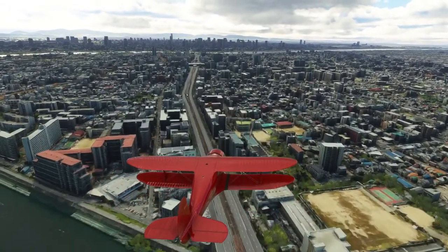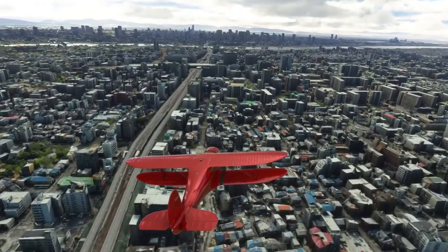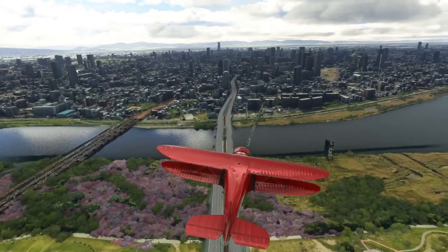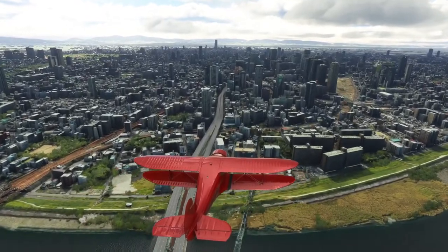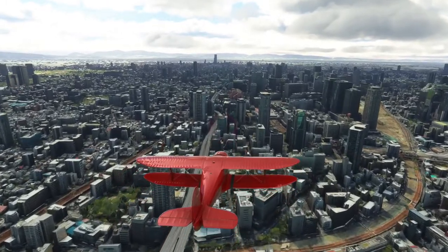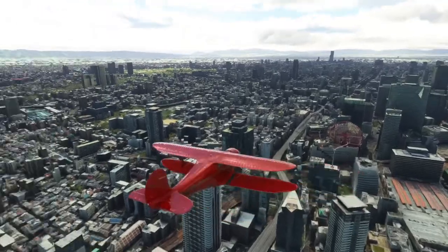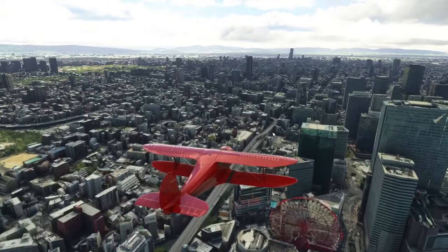We've got some photogrammetry here — I can see a sign there, so this is already the freeware photogrammetry for Osaka. For freeware it's good, but there are some faults — some stray polygons, some Z-fighting on one of those buildings. Some things could be cleared up, but you know, it was free, so take it or leave it kind of thing.